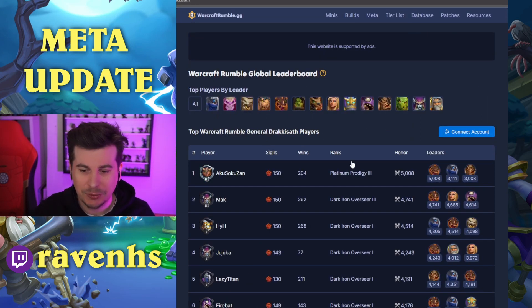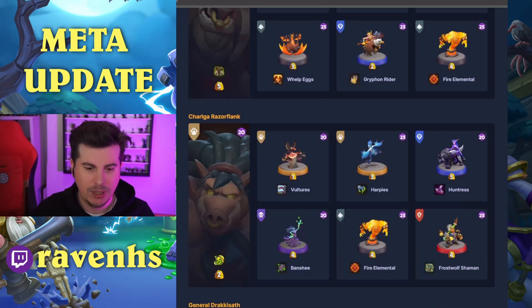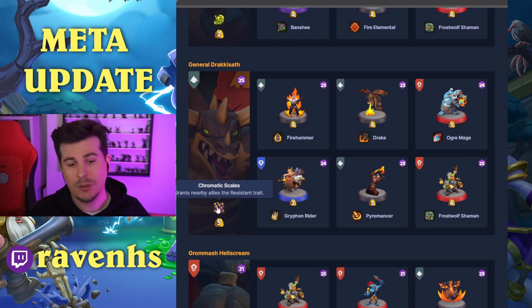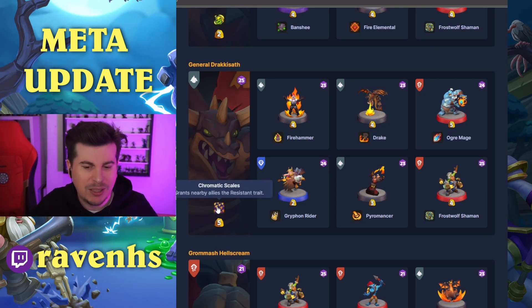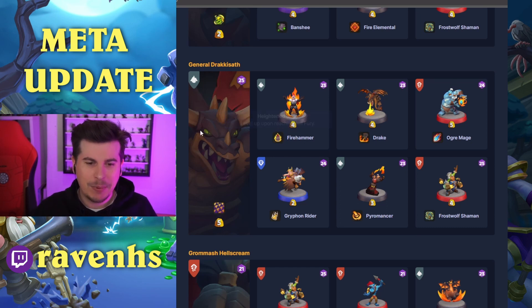Next up, General Dracosath rocking a 5k rating. We have Dracosath with Chromatic Scales — grants nearby allies Elemental Resistance. Firehammer leveling up upon reaching Full Fury, a Drake that burns enemies on hit. I'm not sure if this is a PvE build, but certain things make me think otherwise.